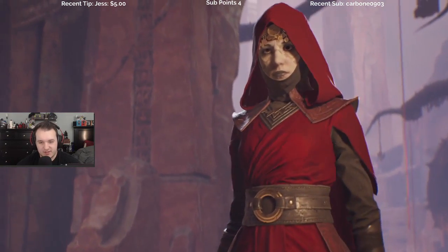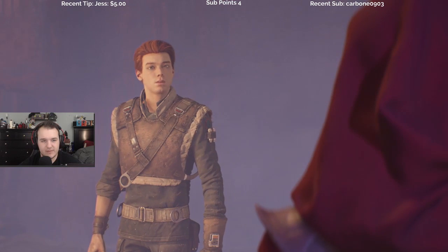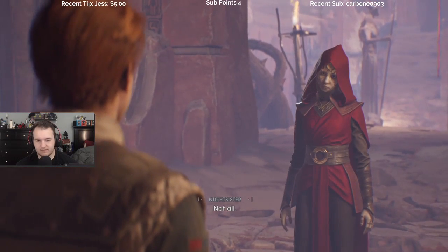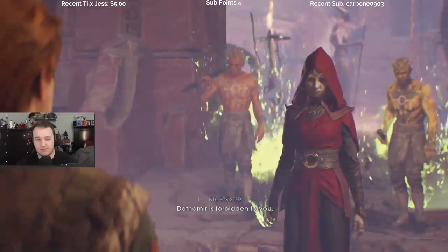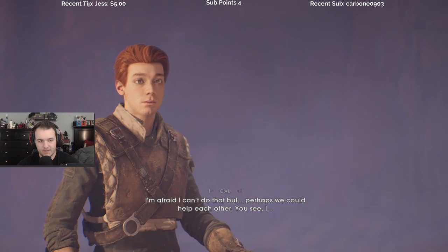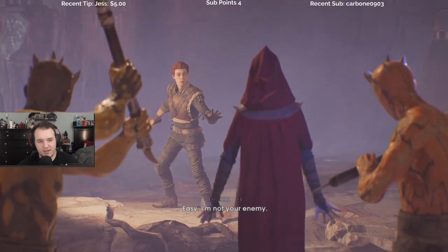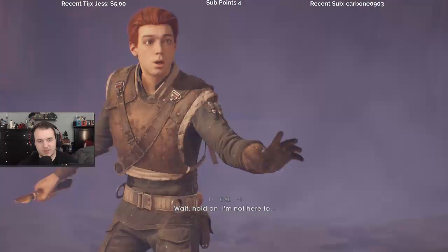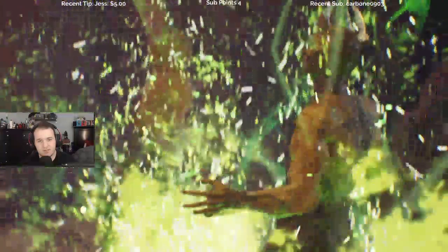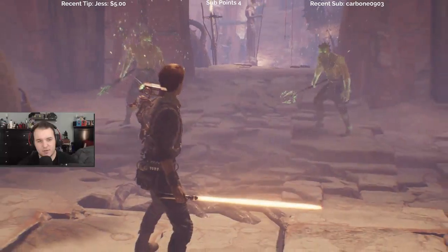Are you one of the sisters? You trespass, Jedi. You must be a Night Sister. I had heard you were all dead. Not all. Dathomir is forbidden to you — leave at once. Well, I'm afraid I can't do that, but perhaps we could help each other. Easy — she doesn't want to help. Your actions say otherwise. Wait, hold on — I'm not here to fight.